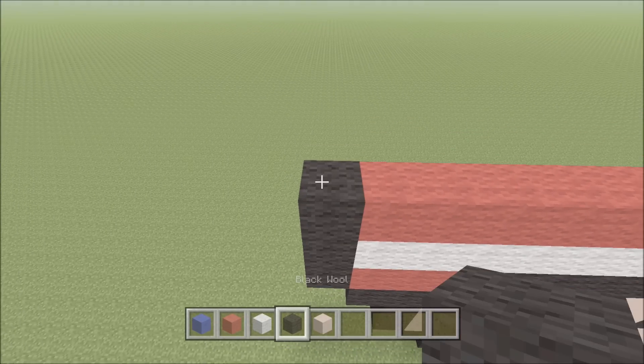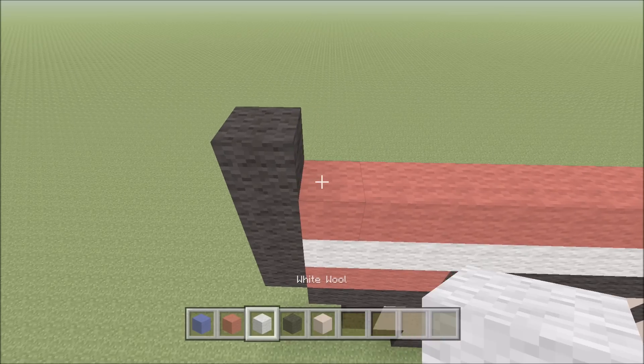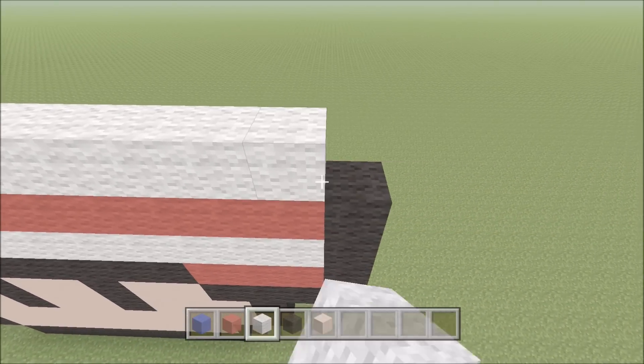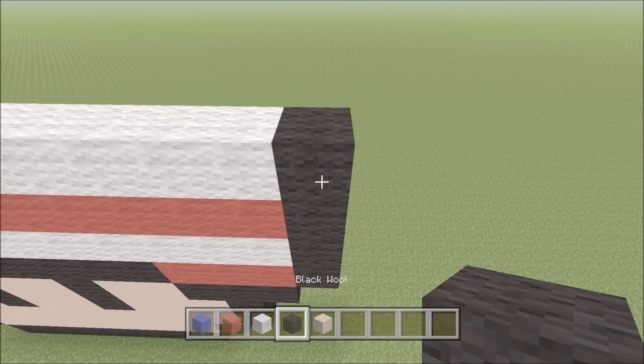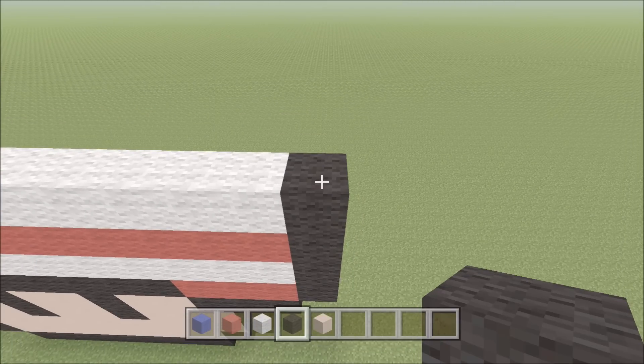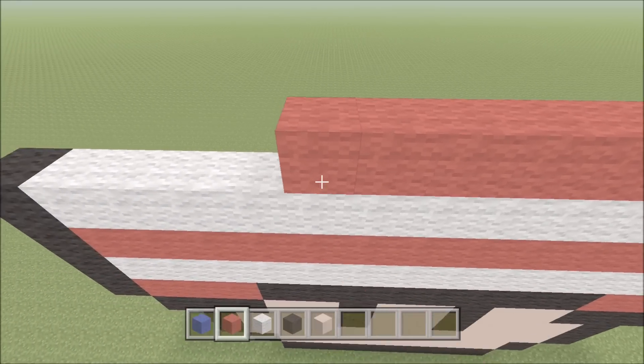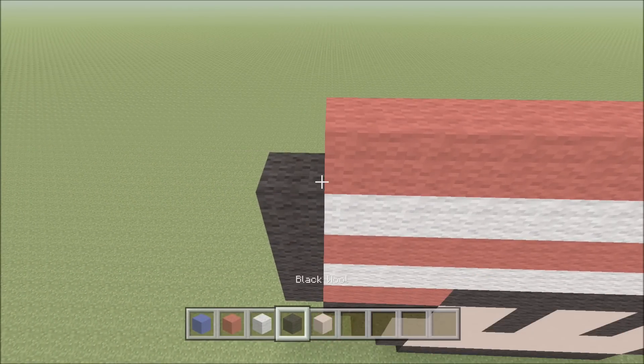Move up, build up with a black on the left above the black, add 14 white across the top of the red — we'll just build straight across — and then a black. Move up, build up with a black on the right, to the left add 14 red across the top of the white — not counting it — and then a black.